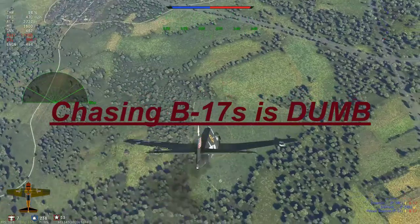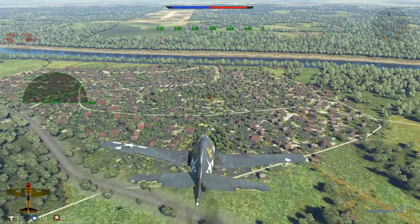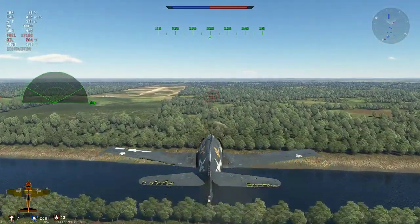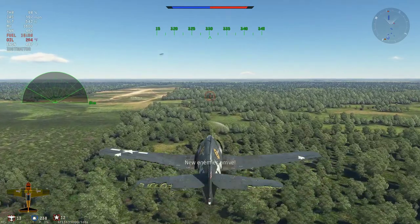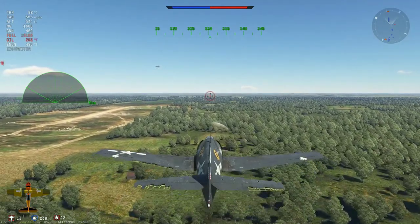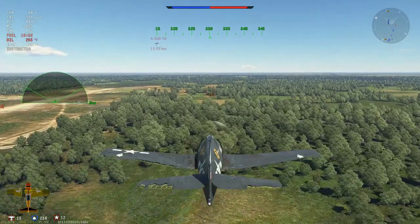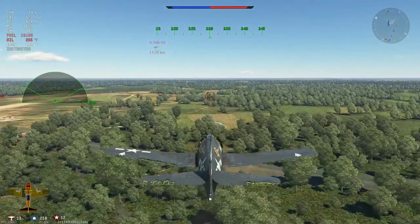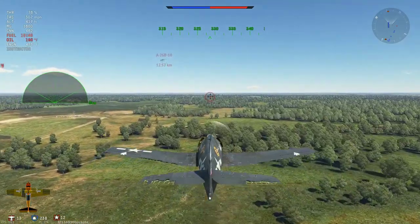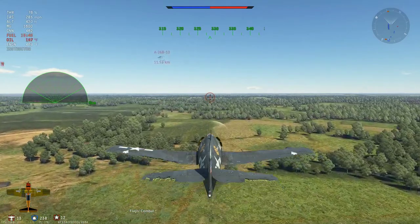It's best to pick off the ones on the outside. Come in from high altitude, come in from the front - you can get the pilots, maybe the top turret gunner, and you have an angle when they dive away or start spinning. That's where deflection shooting comes in, which is a whole other topic. Learning how to fly planes and basic maneuvers is almost absolutely key.